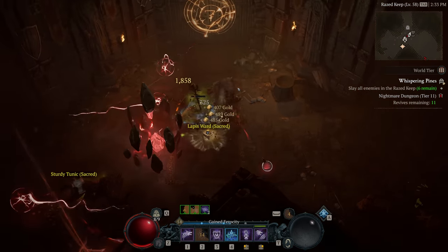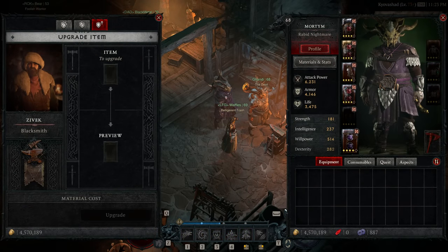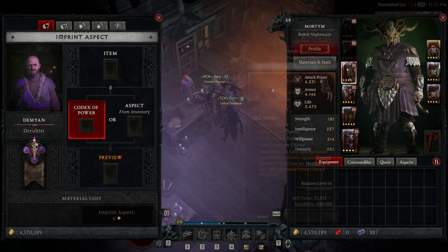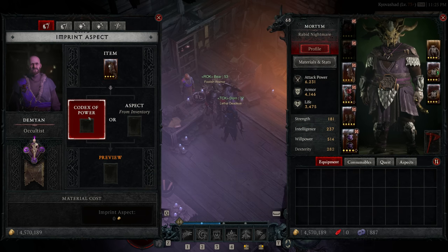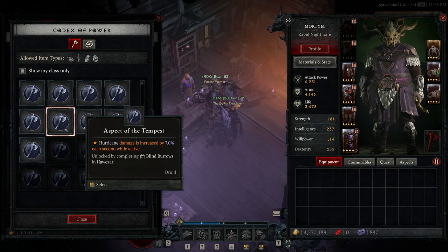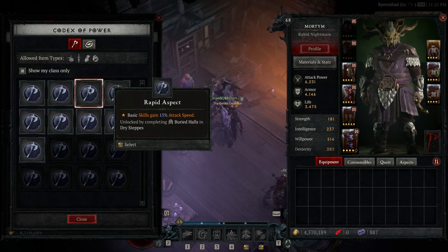On top of constantly finding gear, we can upgrade it via a blacksmith to add extra power levels. A jeweler can add sockets to allow gems for further customization. The occultist lets us enchant items or swap out specific magic abilities to suit our play style, or add legendary aspects to gear. Legendary aspects are build-defining abilities found on legendary gear — Diablo 4 lets us extract these and assign them to rare gear, effectively making them legendary, so we can mix and match those unique powers without relying on specific pieces that might become outdated.